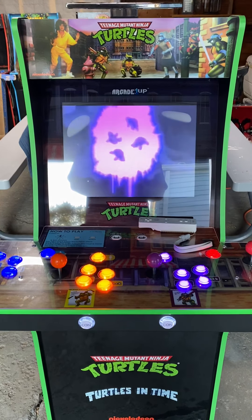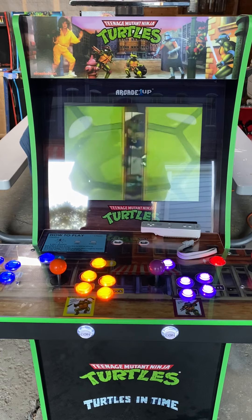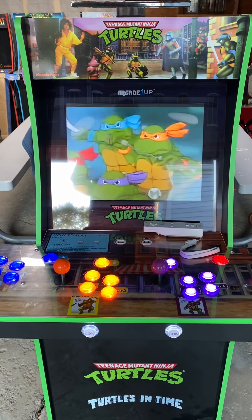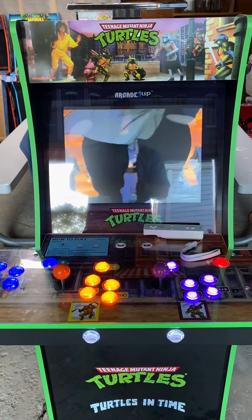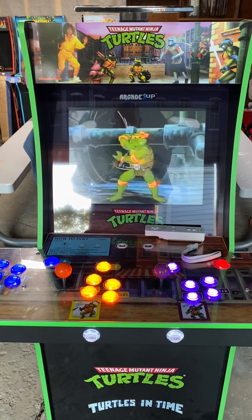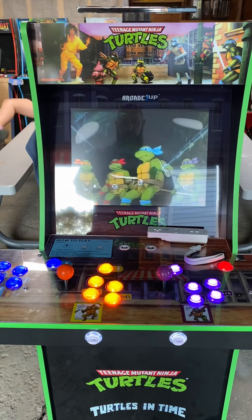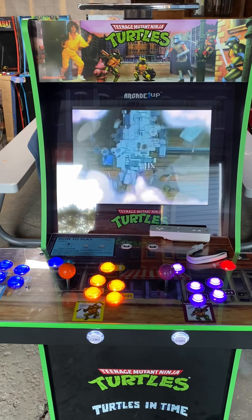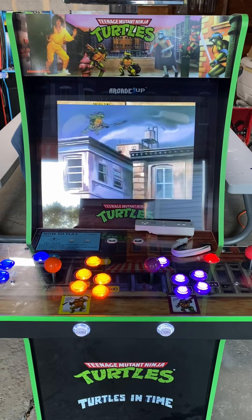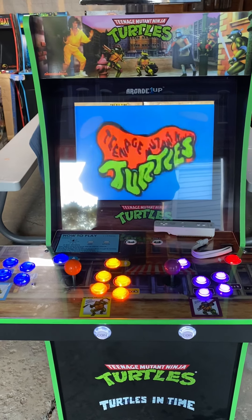Hey, get a grizzer! When evil shredder attacks, these turtle boards don't come, they'll slap. Team HQ2 Ninja Turtles, Team HQ2 Ninja Turtles. The player taught them to be ninja teams. He's a radical rancor. Team HQ2 Ninja Turtles. The player looks cool but rude. Taco Angelo is a party dude. Team HQ2 Ninja Turtles. Teenage Mutant Ninja Turtles. Teenage Mutant Ninja Turtles. Turtle power!